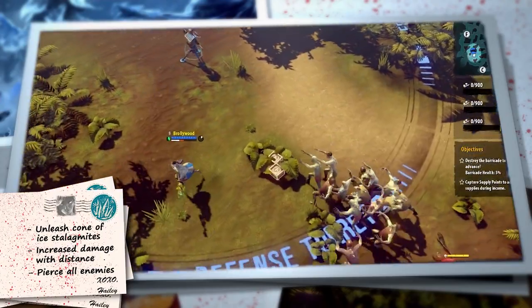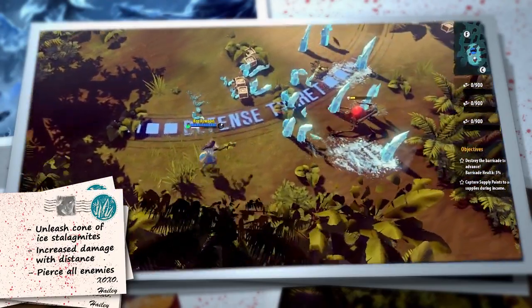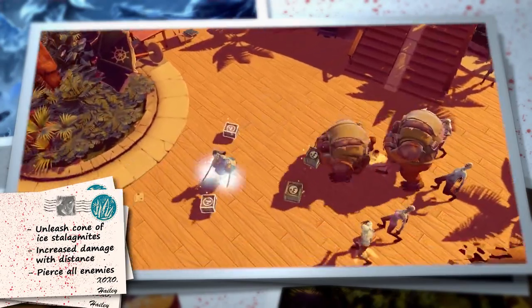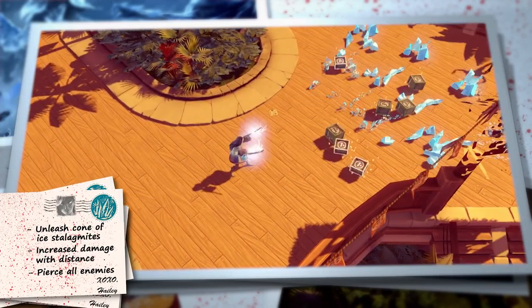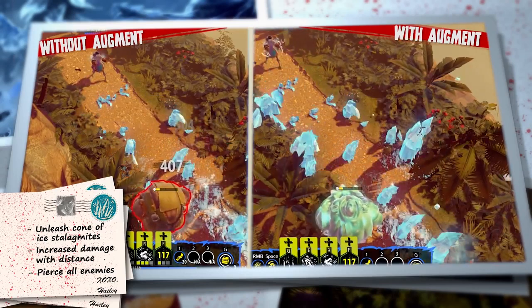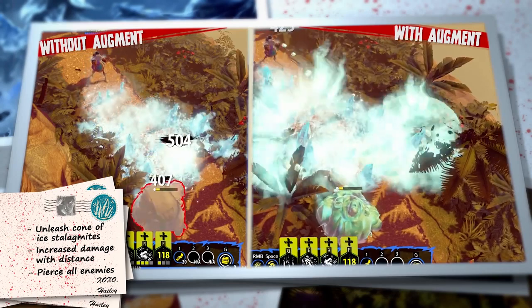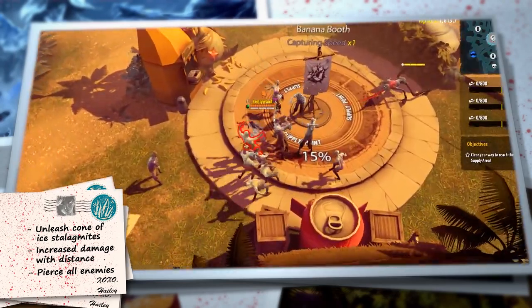Thimble Winter is Hayley's ultimate ability. Using her mastery of cold, she unleashes a cone of icy stalagmites that pierce and deal damage to all enemies hit. The stalagmites deal more damage the farther they travel. Hayley's ultimate augmentation is Winter Shards: when one of the stalagmite lines comes to an end, it summons a giant stalagmite that deals area damage and freezes all nearby enemies.